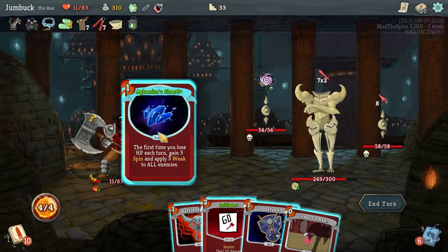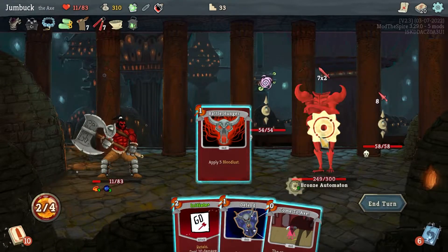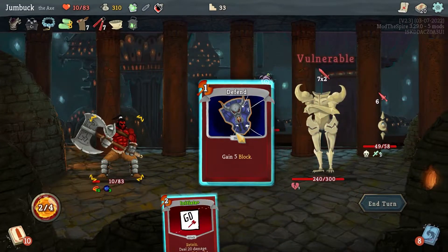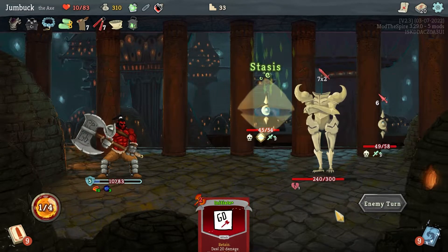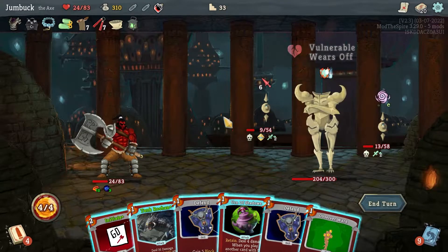Aghanim Shard. Bloodlust. Come to Axe, just get some of that down. Then Defend, end my turn. He's going to take good time, which is fine. Oh shit, I almost died there.